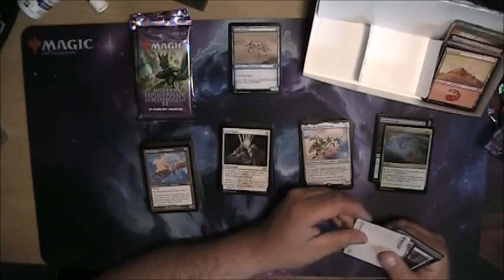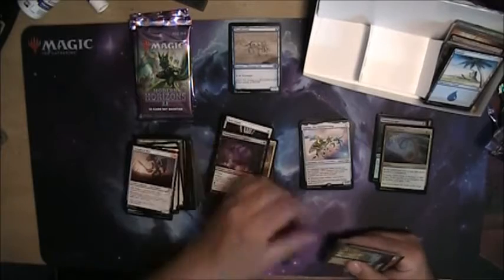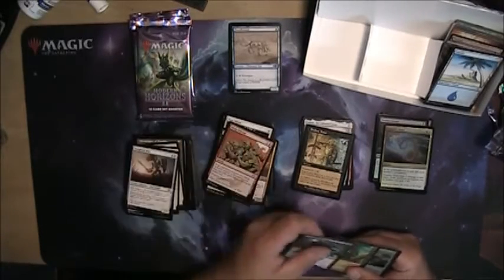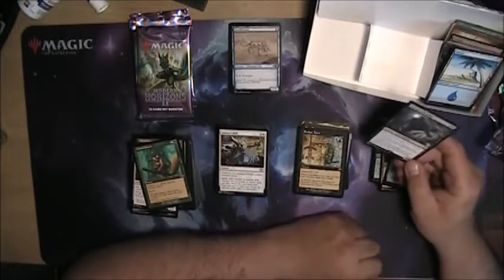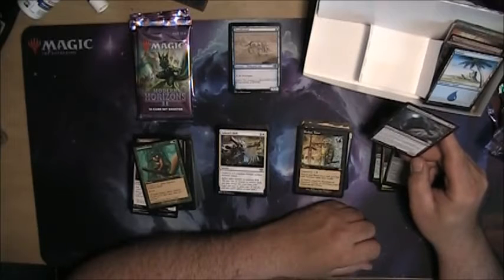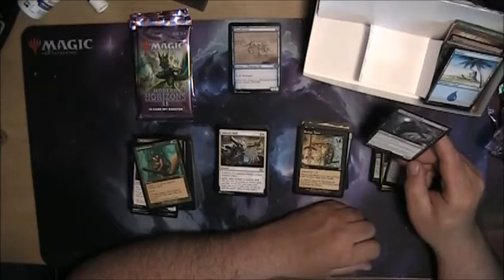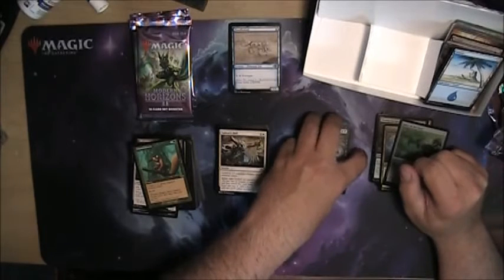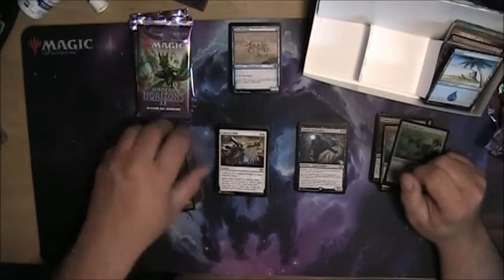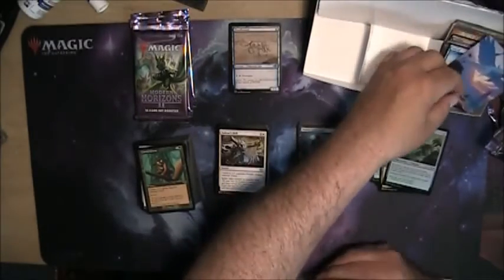It's kind of neat — the one-of-any-color mana as a common. Most of the stuff that taps for like that is a rare and they're green. Seems like it would have been a better uncommon — more fitting as an uncommon. Here's an Amulet — Dauthi Voidwalker, two casting cost 3/2 Shadow so it's always getting through. You put a card into opponent's graveyard from anywhere or exile it with a void counter on it, sacrifice this to play a card with a void counter on it. That's kind of neat — you could play this guy and copy him somehow with Prototype Portal or Mimic Vat, just chew up someone's graveyard a whole bunch.